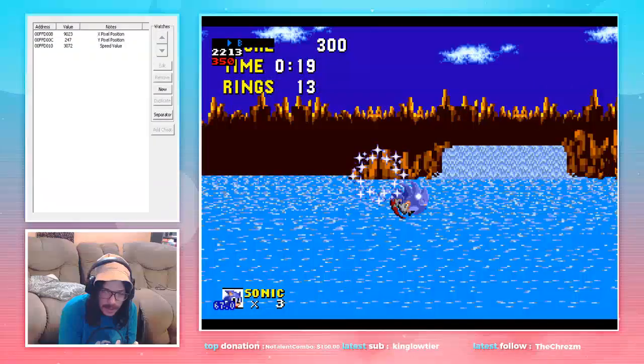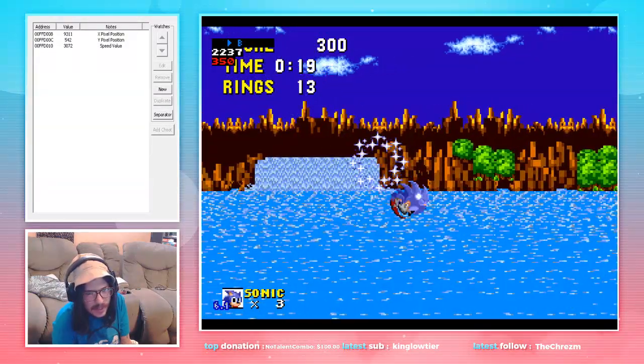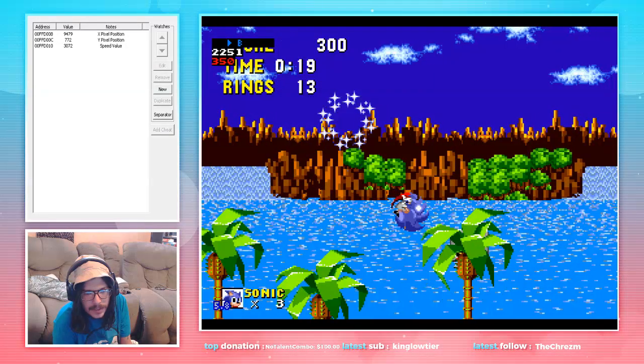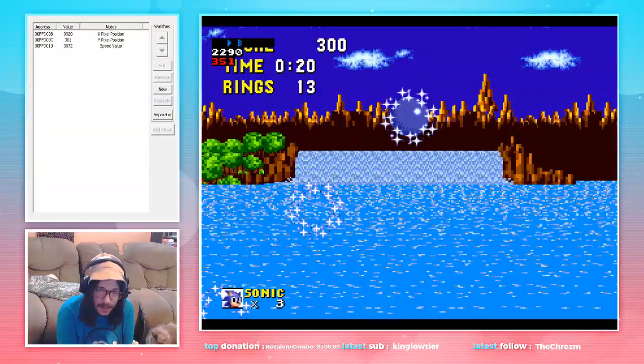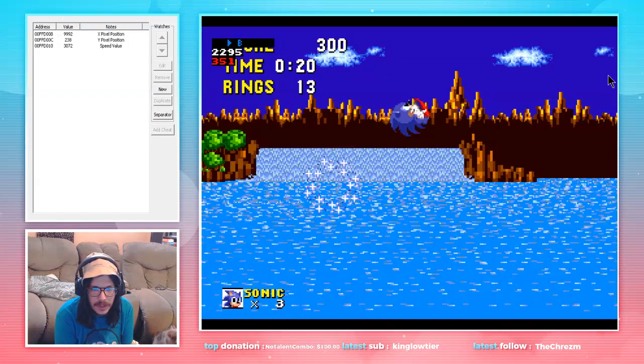Continue holding right and jump. We will then land on — this is another invincibility box. So continue holding right and jump. Come up to the top. Once Sonic gets aligned with these three little peaks in the background, let go of jump.